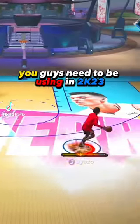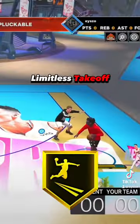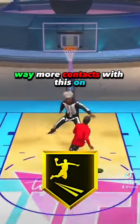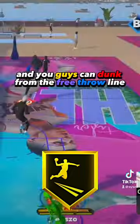These are the most overpowered badges you guys need to be using in 2K23. Limitless Takeoff is the most overpowered dunking badge. You guys can get way more contacts with this on and you guys can dunk from the free throw line.